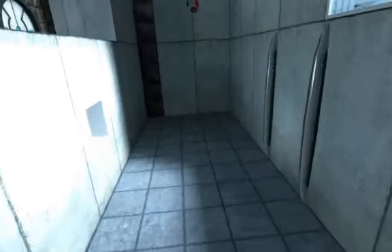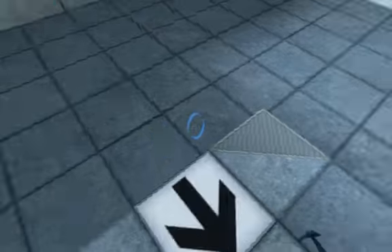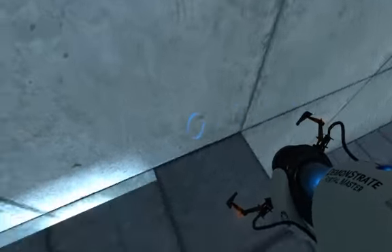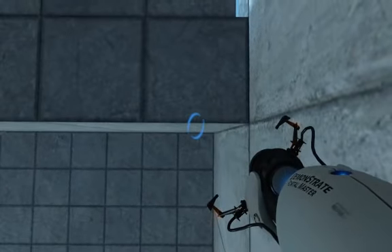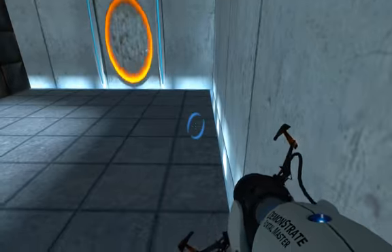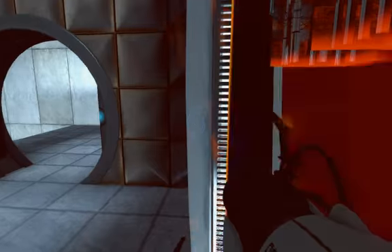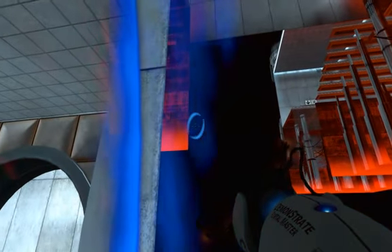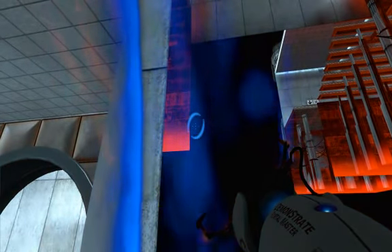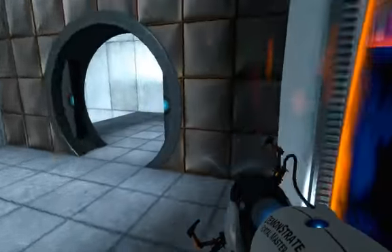If you fell outside of the map, I should be able to do this really quickly now. So I fall through, I come over here, I get stuck, I save, I load, then I shoot a portal down, I come through, and I shoot a portal outside the wall here and come back in.